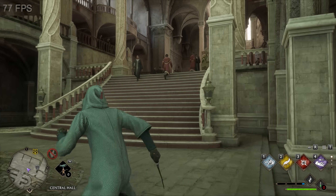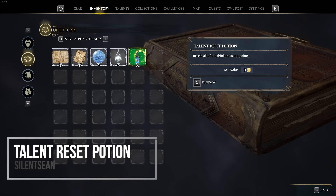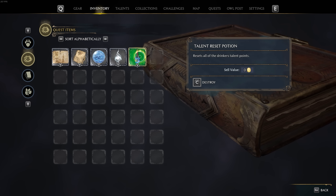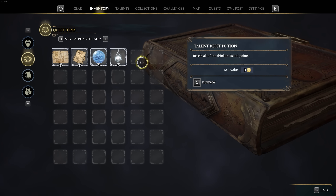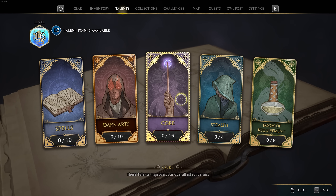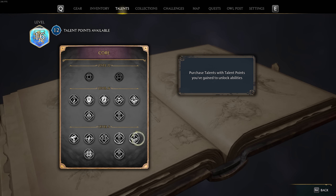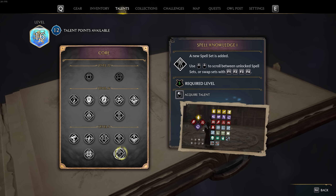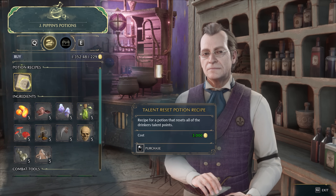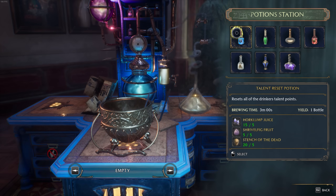The Talent Reset Potion is, from what I could tell, the first piece of cut content restored for Hogwarts Legacy. As the title suggests, once this potion is taken it'll reset all of your talent points, so you'll have them all restored and be able to spend them on whatever you want — those early game mistakes are no longer permanent. It's really well integrated too; you have to purchase the recipe for the potion and then actually brew it yourself at a crafting table.